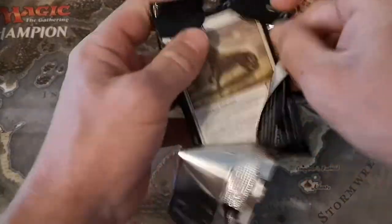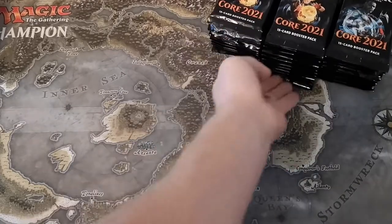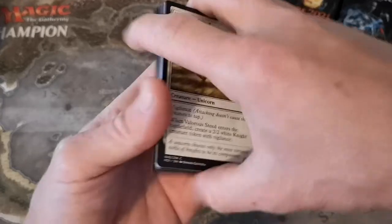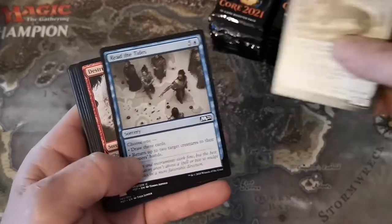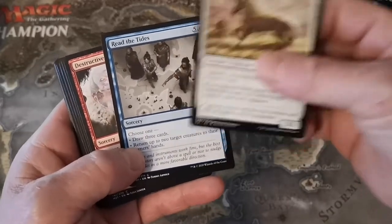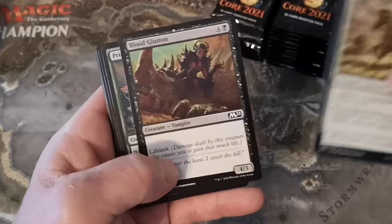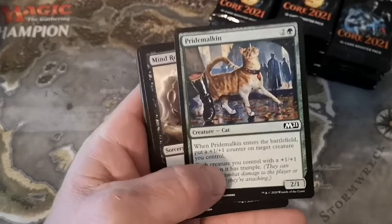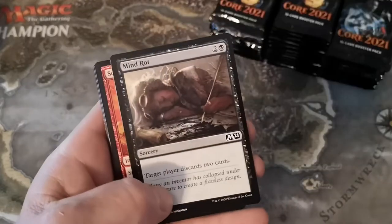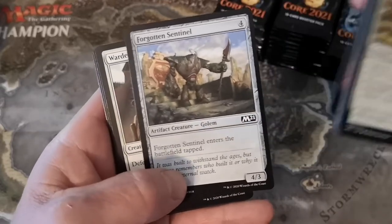As per usual, we have a list of all standard regular, showcase, non-showcase, regular art versions - there are so many flipping versions. We'll take a look at the comments for the first pack or two. We got: Valorous Steed, Read the Tides, Destructive Tampering, Blood Glutton, Gluttonous Blood, Pride Malkin - there are so many cats, they really push dogs and cats in this theme - Mind Rot, Scorching Dragonfire, Forgotten Sentinel.